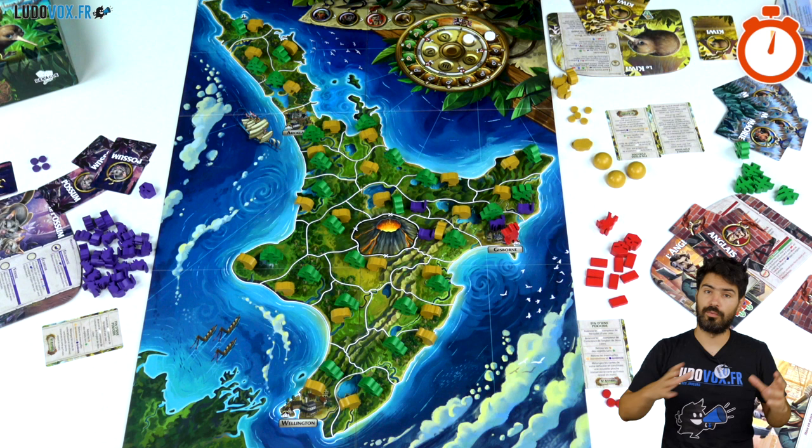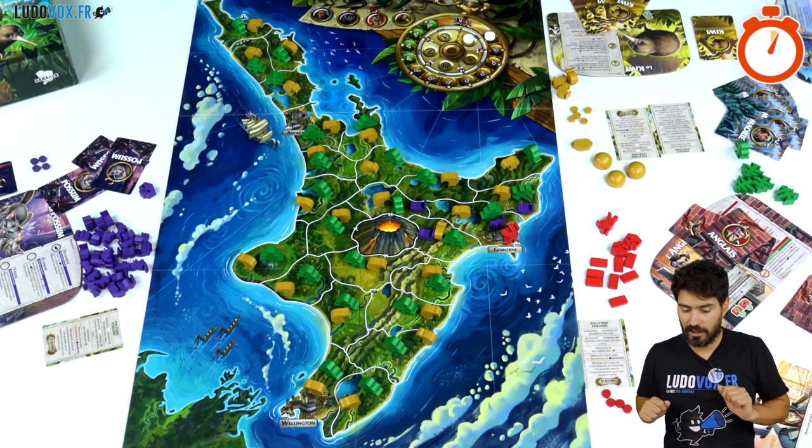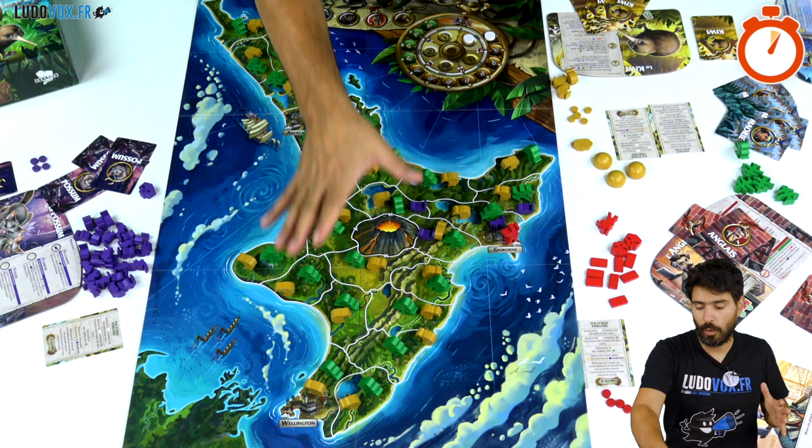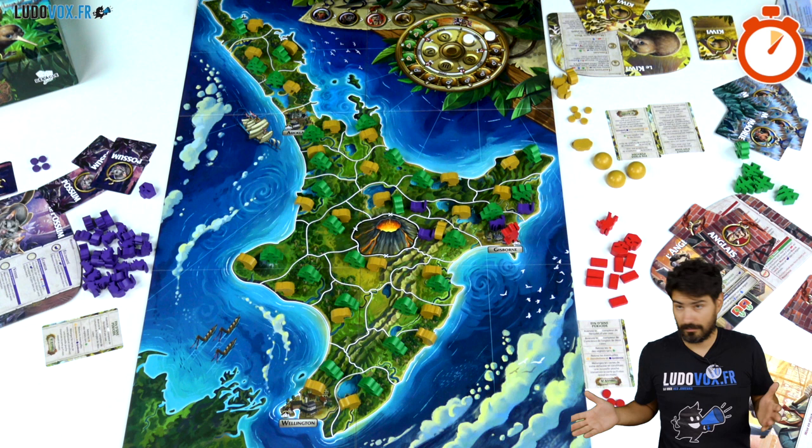In Kaori, you're going to be playing as a role. You have different roles and different ways to win and to play. You play as the Englishman, as the possums, as the Kiwi, or as the Maori. You are on the island of New Zealand. The possum just wants to multiply and get all over New Zealand. As for the Kiwi, they want to stay there. They are protected by their sacred trees, the Kaoris, and if the Kaoris die, the Kiwi dies too.